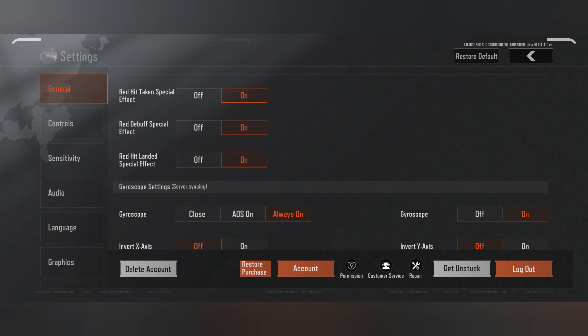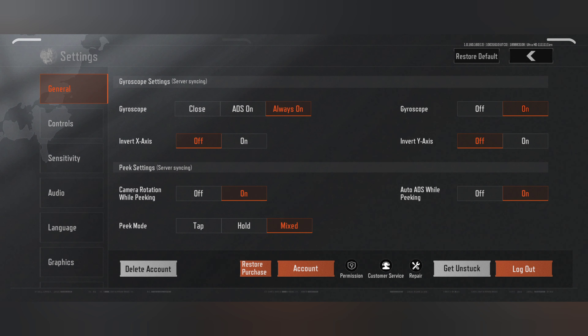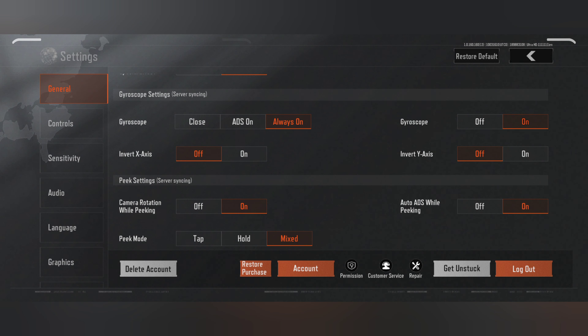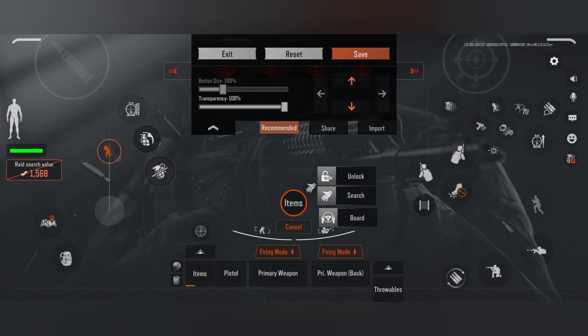So red hit — it's just some additional settings, but I put all on. Gyroscope always on, because it's very important. Gyroscope is the best feature which you can find in analogout, and you must use gyroscope.